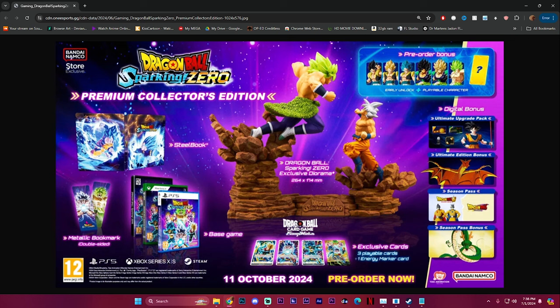You're also going to be getting a metallic bookmark — for those that read books out there, such as myself, I actually do need some bookmarks because I have none, I just use paper. And also a steelbook as well. It's pretty much everything to expect with the pre-order bonuses when it comes to Dragon Ball Sparking Zero.